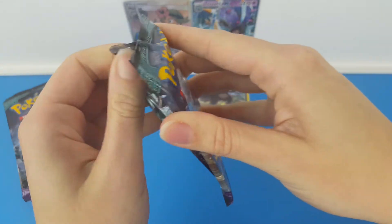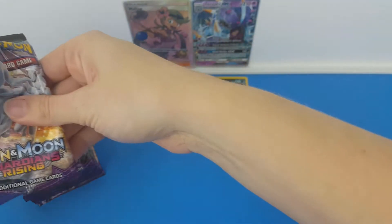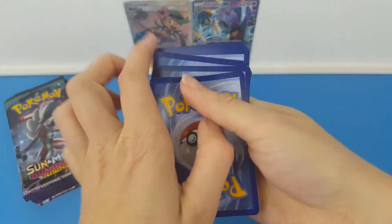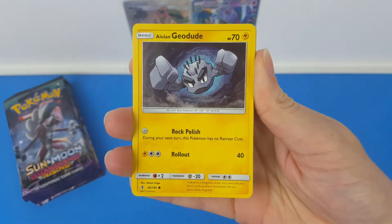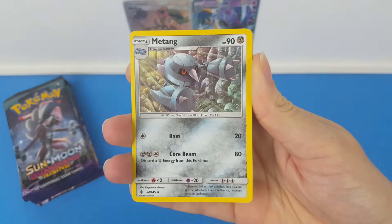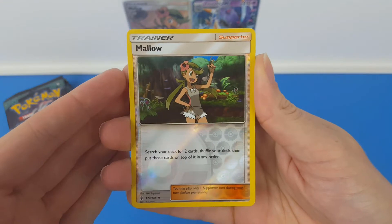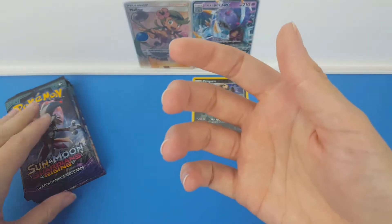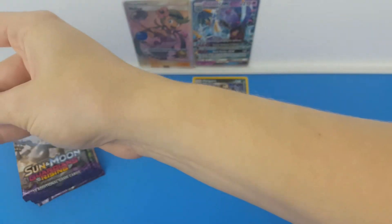This is quite a contrast to the packs that we opened in the first part. Maybe we used up all our luck there. So we have Trubbish, Machop, Alolan Geodude, Mudbray, Alolan Sandslash, a Darkness Energy, Mareanie, Hakamo-o, a Whimsicott, a Reverse Trainer Mallow, and the rare is a regular rare Oricorio. A whole lot of nothing so far.